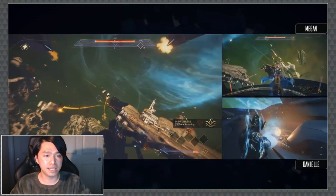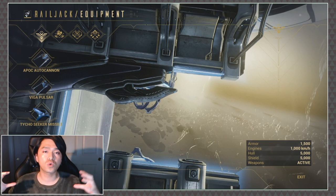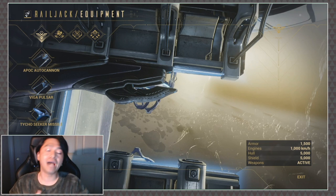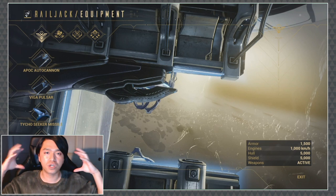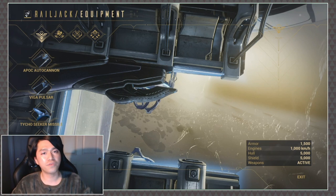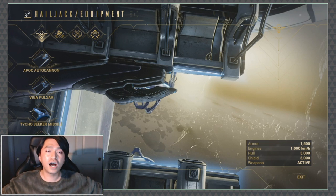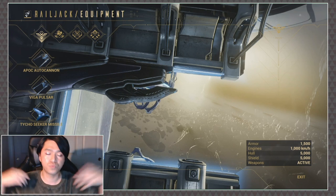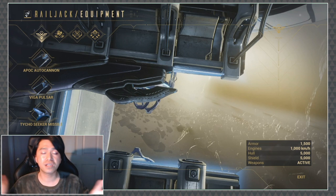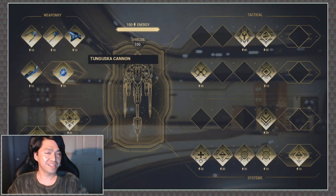Following that we have a countermeasures slot, which seems to be some sort of defensive ability. Specifically they had the Bahool Decoy. I was trying to keep my eye out for it on screen whenever they'd use it in combat, but I couldn't see it clearly — it could be a single target decoy or a big flurry of covering fire, very similar to the Odonata where you fire out flares and enemy projectiles seek those out instead. The countermeasure slot does seem to be where you'll have your defensive abilities.